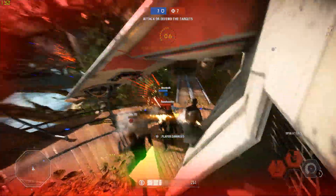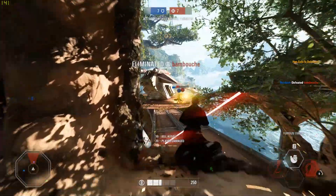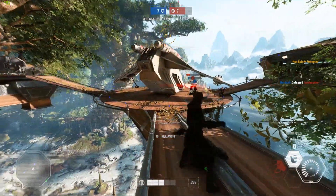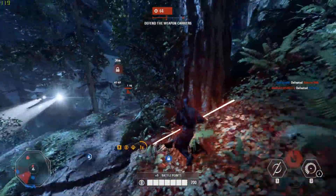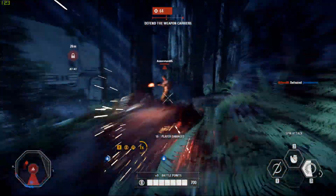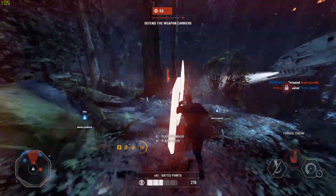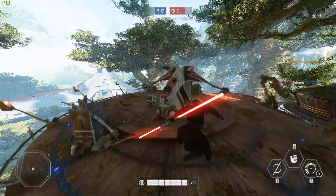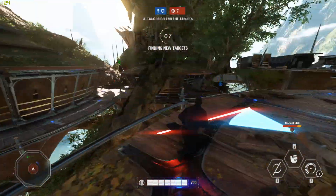In Galactic Assault he's pretty straightforward — jump in and just slash down as many people as you possibly can. There's not too much tactics involved compared to Heroes vs Villains. Just make sure that you don't engage too many people at once or they will shoot you down since you can't block. Once you've finished killing them off, it's pretty easy to escape by using your dash ability to get out of there quickly.